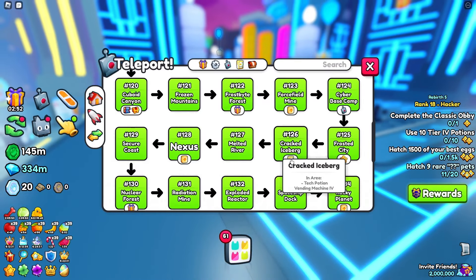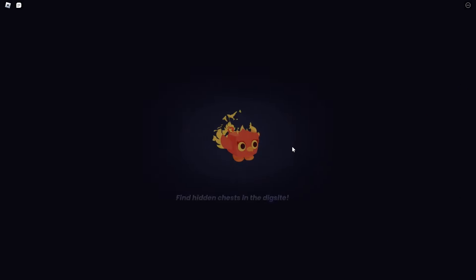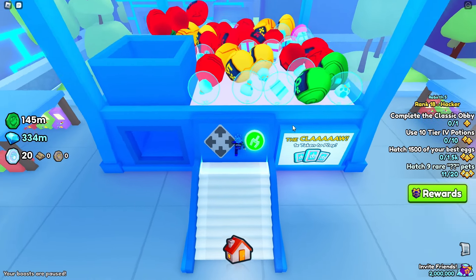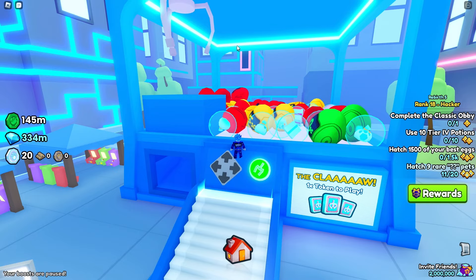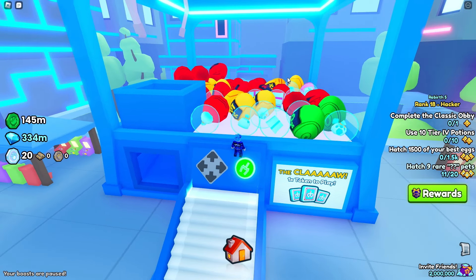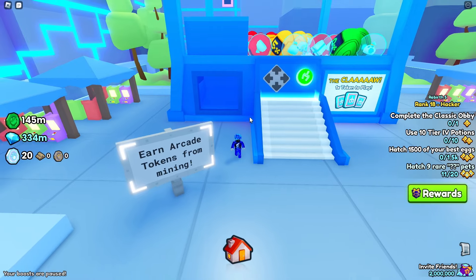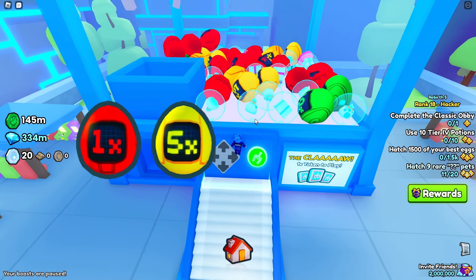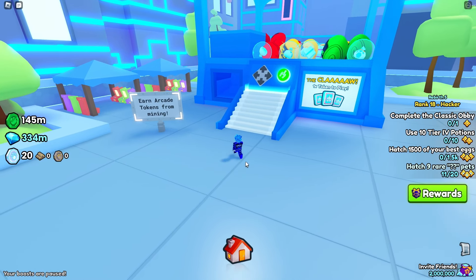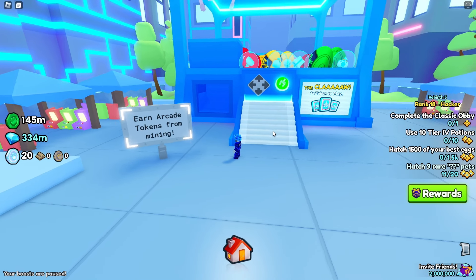First things first — the claw machine is a mini game in Area 143. If you've never played this mini game before, you just enter and they will give you a free arcade token on your first try to test out the game. Once you use a token, you get to control a little claw and go for an egg. You have a chance for it to fall out or land in the hole, and you'll get an item — whether it's a 1x, 5x, 10x, 20x, or 50x egg. Once you open an egg, you have a chance for the Huge Arcade Dragon or other rewards.